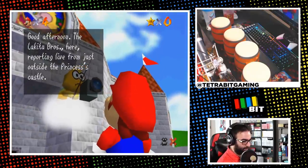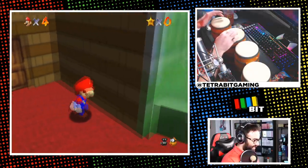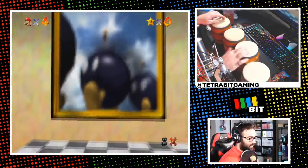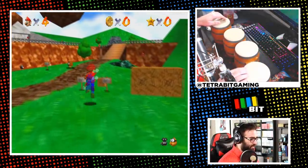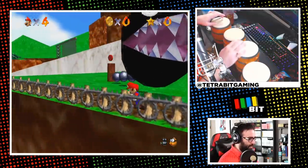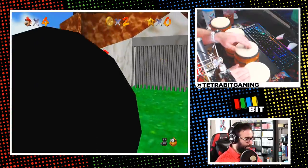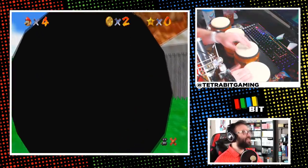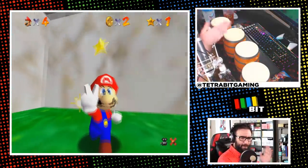After talking shop with Lakitu, it's time to enter the castle and jump into Bob-omb Battlefield. After spending some time getting familiar with the controls, I went for the star behind the chain chomp first. Surprisingly, I was able to jump on the post pretty quickly and do it on my first try — something I usually can't even manage with a normal controller, so I'll take that as a double win.